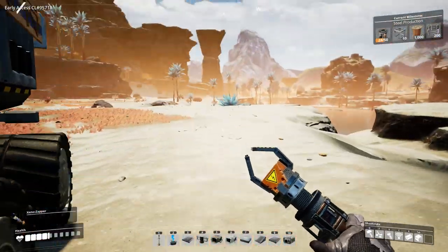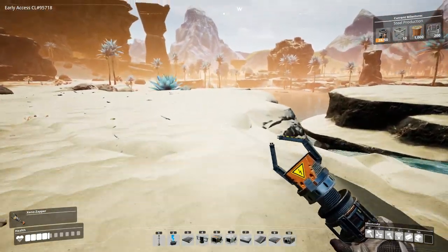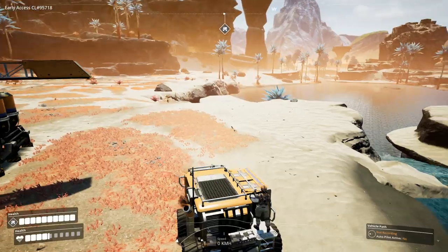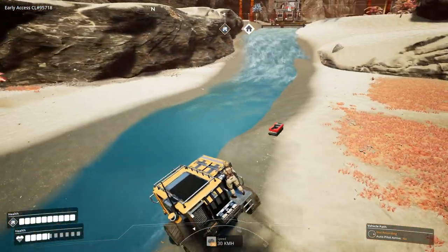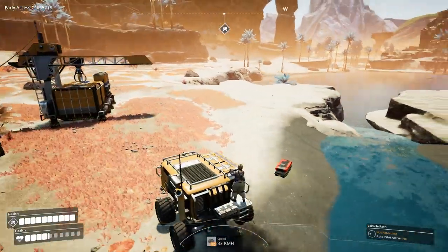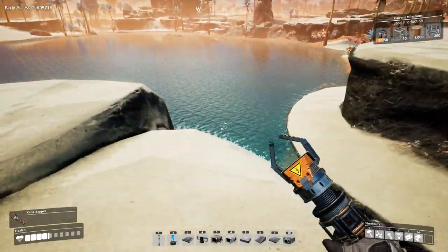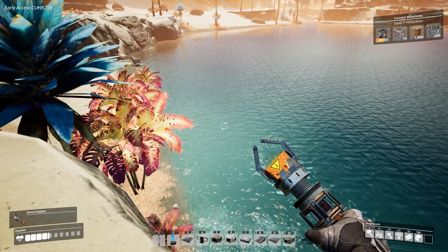Do the same thing if you get it stuck in water. You can cross shallow water — no problem, piece of cake — but if you bring it into deep water it will just kick you off. It cannot go in deep water. You get it to about that depth and it's just going to eject you and won't let you back on.